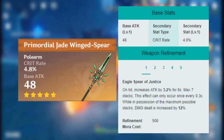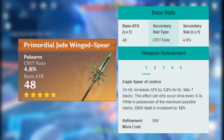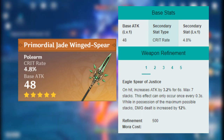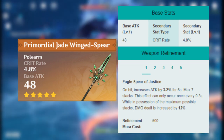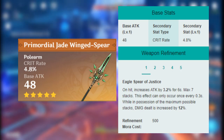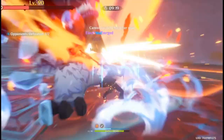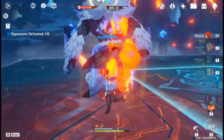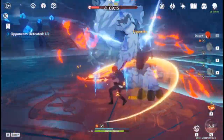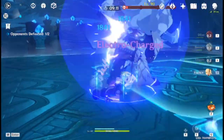The Primordial Jade Winged-Spear has the highest base attack, a good amount of crit rate, and a passive that gives you more attack as you attack enemies, which stacks up to 7 times. At 7 stacks you get an extra damage buff. The problem is Hu Tao might struggle to maintain the 7 stacks, and Hu Tao doesn't scale very well with attack. Though the base stats are really nice, so it's not a bad choice.